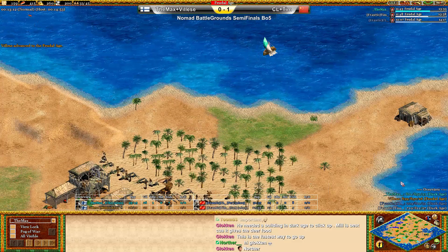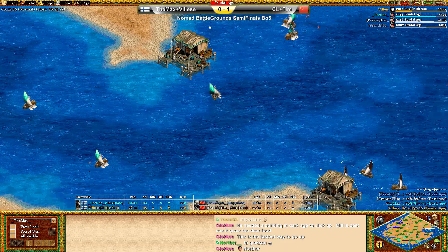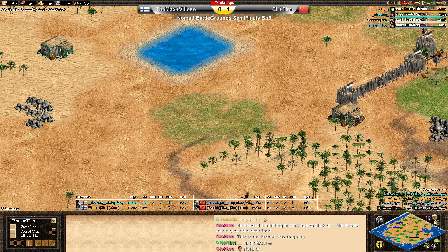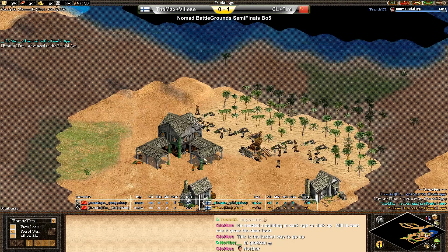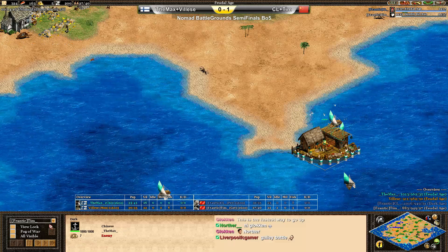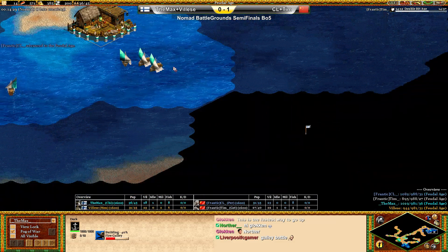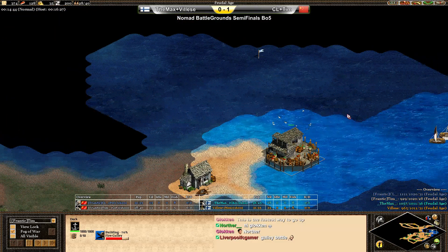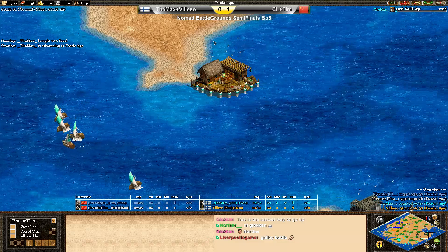We'll have Max coming up first, followed by Tim. Since their docks are so close together, we should see a little bit of a galley battle. A lot of gold being gathered from everyone — everyone but Valise. Tim has gone up to the next stage, but I don't think he's actually seen the dock of Max, which is very interesting. Going over to Max's point of view, I'm not exactly sure he's seen Tim's dock either. However, he's got a rally point right at the dock, so he must have noticed it somehow. We'll have a fire galley war in the bottom right here.